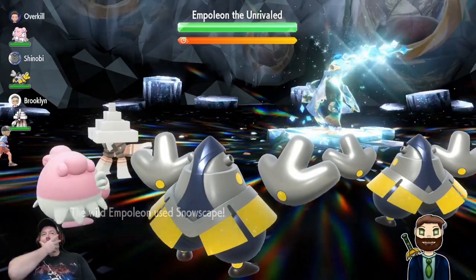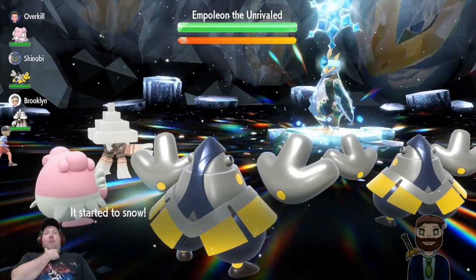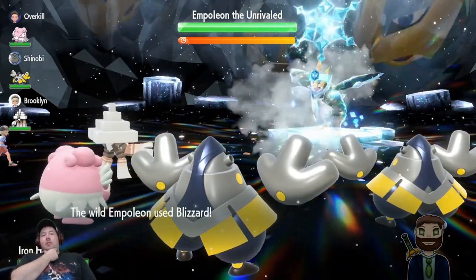Anyways, as always, before we get into tactics, let's talk about the scripted actions. Starting off the raid before you get a chance to do anything, Empoleon will use Snowscape to set up the snow, and immediately follow up with Blizzard to hit your entire team. Meaning that if you ended up with a Pokemon with Intimidate on your team, you'd already get a big boosted damage attack off on your whole team before you even had a chance to do anything about it.